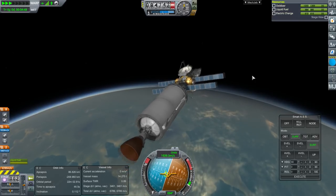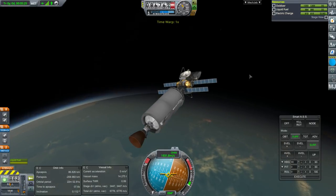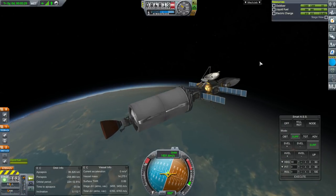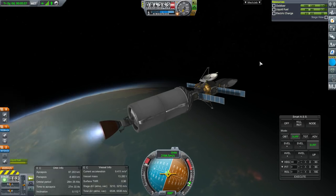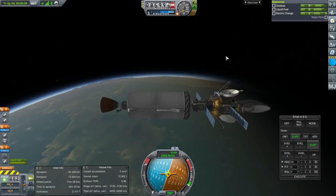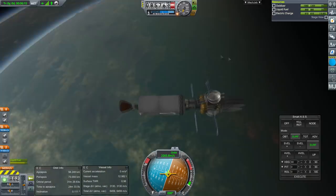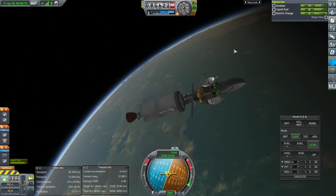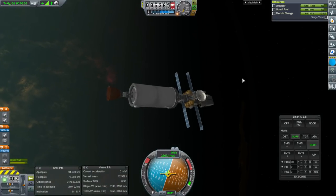At Joule you get about 1/25th the amount of power that you do at Kerbin — the same way with Jupiter. The question is whether this is enough solar power. With the new way that science transmission works in Kerbalism, it used to take a lot of power to transmit science, but now it just does it on its own time. So power seems to be less of a concern. We've got 3,000 meters per second to transfer to Joule, and then another 3,000 to get into orbit and scan the moons for ore.